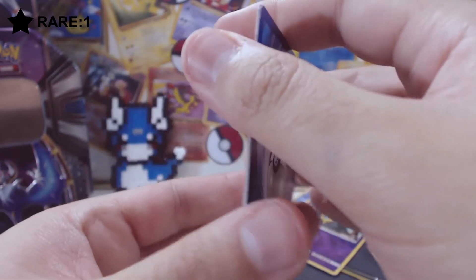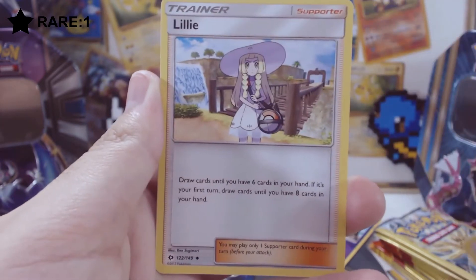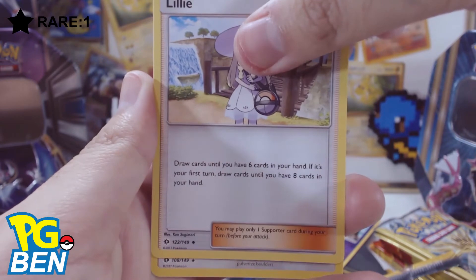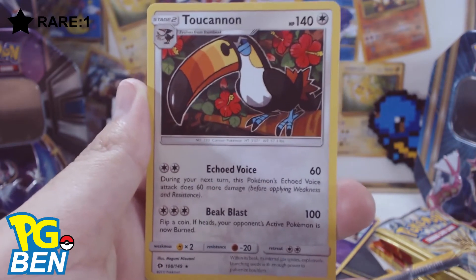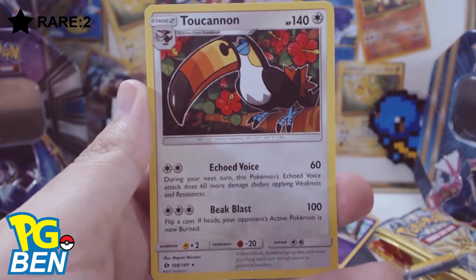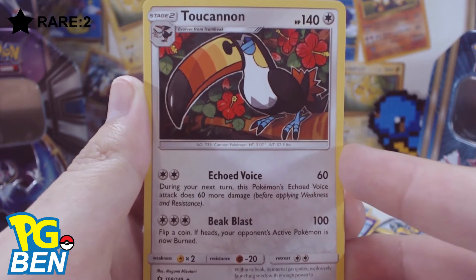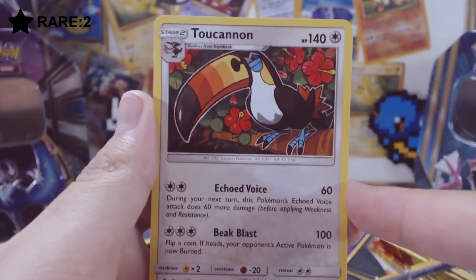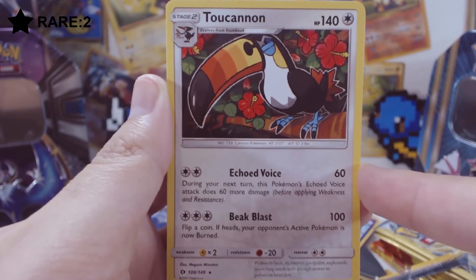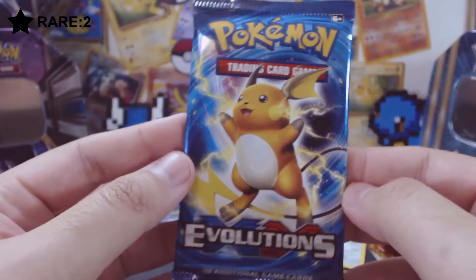We start off with Ferroseed — already have Lilligant. Regular rare, nice way to finish off the opening. So that's our last packs for Pokemon Sun and Moon. I definitely completed the set — Trumbeak and Pikipek, there we go. Completed the set with this card, so that's legit.